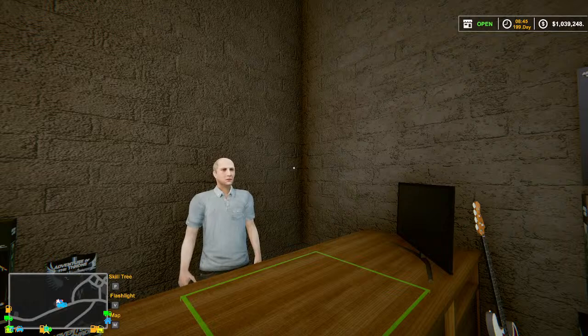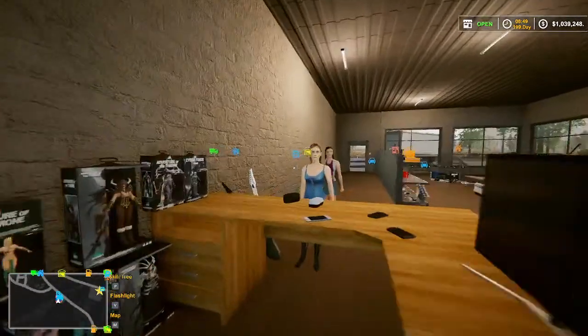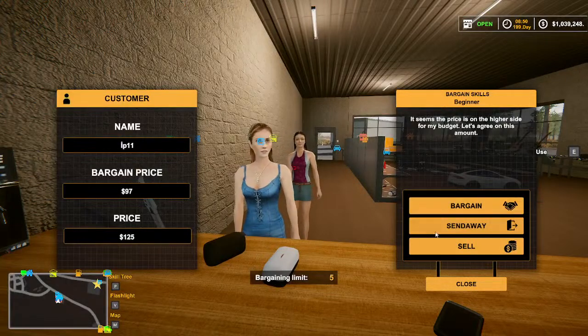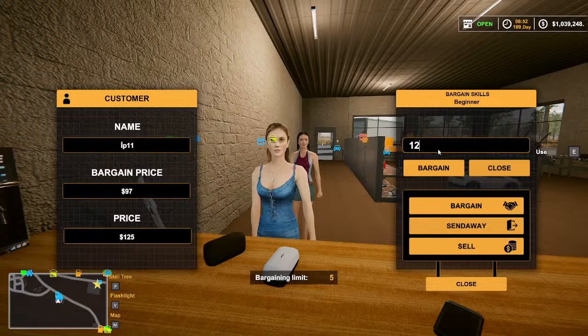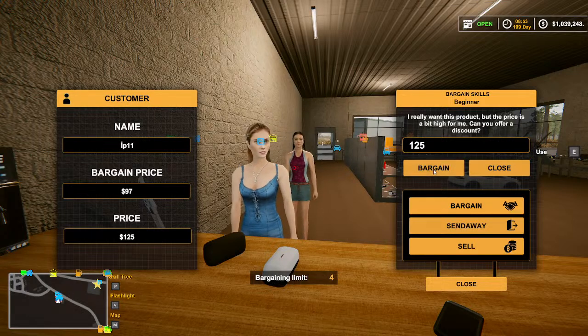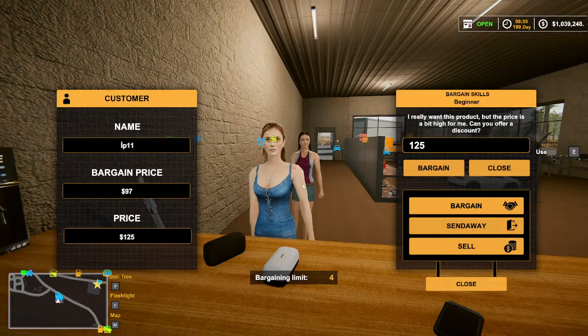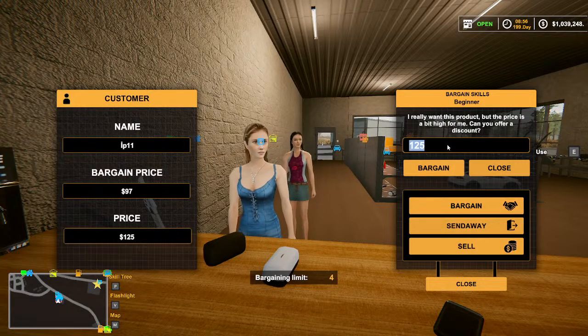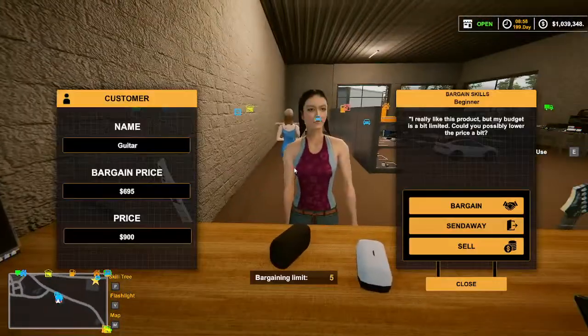If you put down an item and they spawn by it before you price it, it lists as zero. That would happen to me a bunch when I first started. One time I screwed up and went ahead and pressed sold and I gave it a zero — but I try not to do that anymore. Give me $100 for that and go. I can't do it — I need $900 for that.